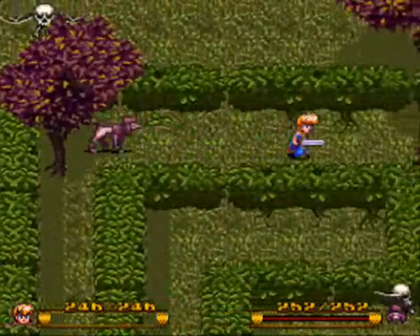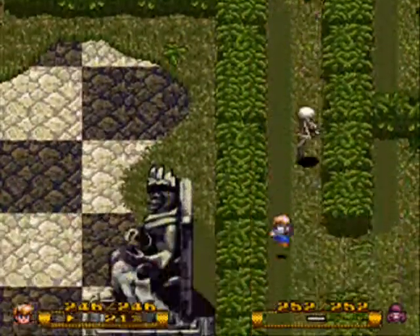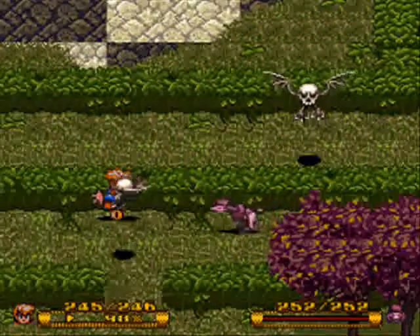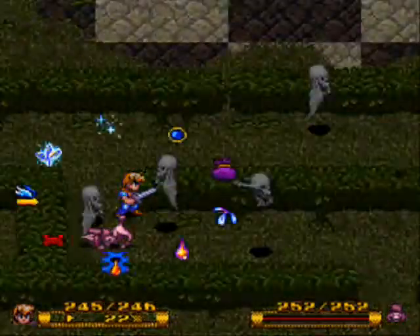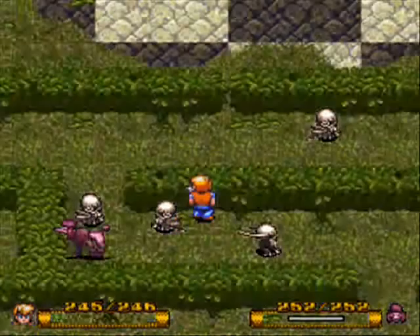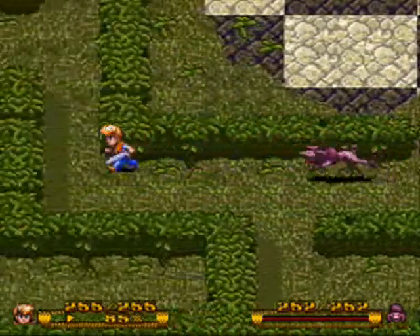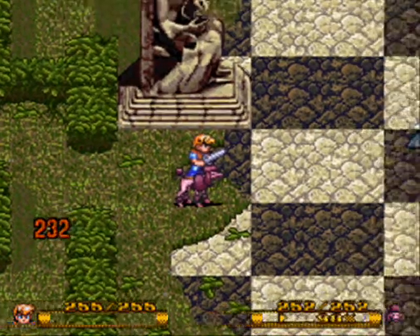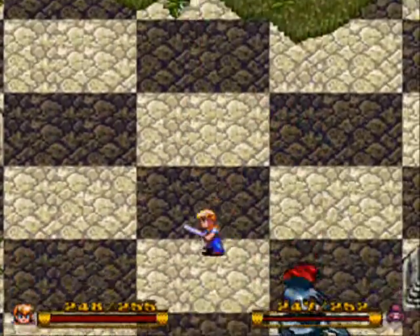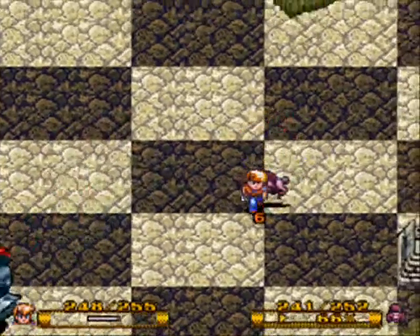Yeah, this is that chessboard maze thing that the villagers were talking about. Lots of skull claws here. If you haven't gotten the upgrades, at the very least buy the ones available in Ivor Tower — just the regular ones. If you can get the ones from the amulets of annihilation, that's great. Otherwise you just need a little more finesse, especially for boss time against the Chest Knight. If you don't have the proper upgrades, this guy can whip your ass.